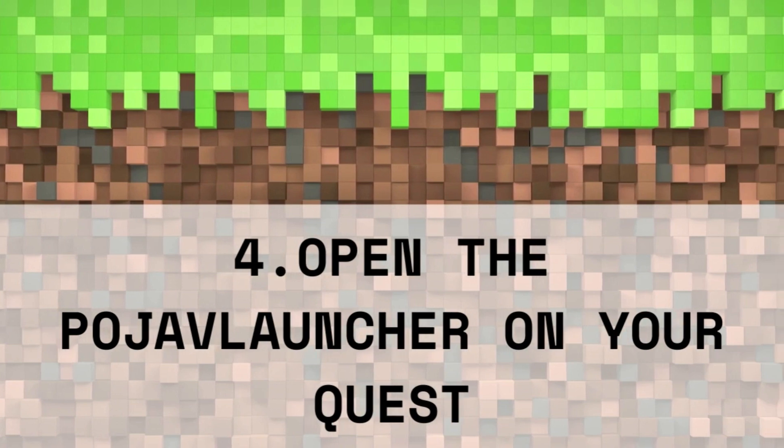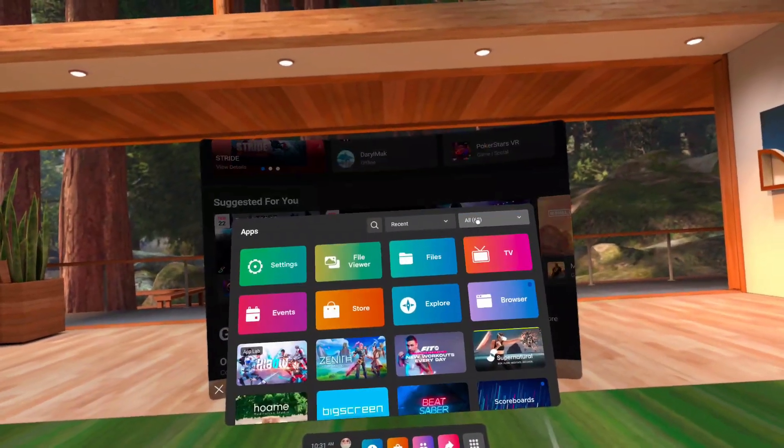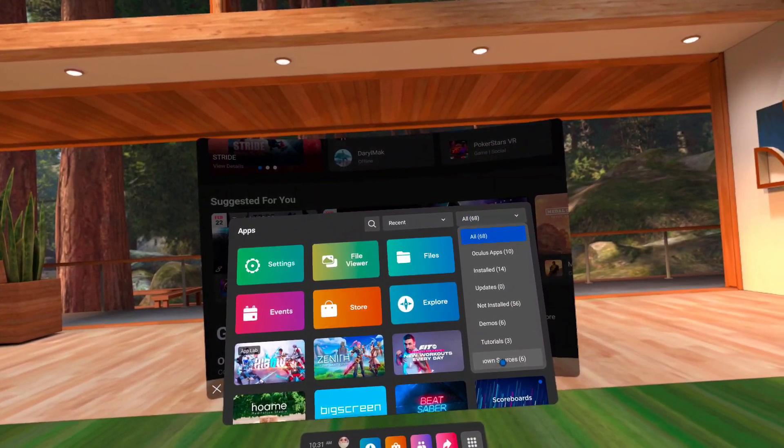Step 4: Open the PogeV launcher on your Quest. In your apps, click All in the drop-down menu and scroll down to Unknown Sources.